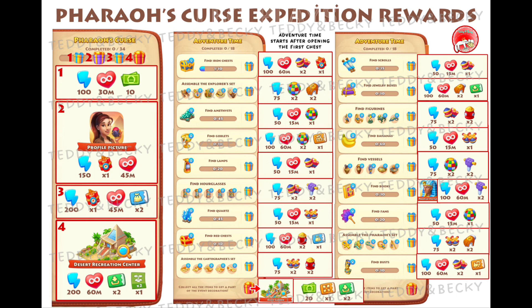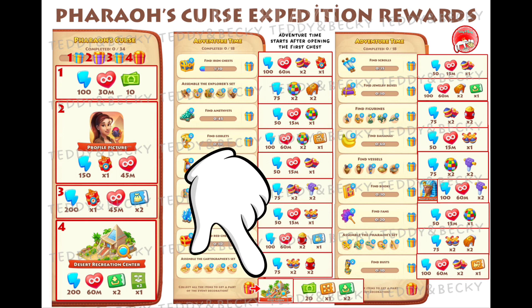Moving on, to the right is the Adventure Time task — there are 18 tasks in total. Completing a task will give you a bit of boost in the event. Complete all the tasks and you'll officially complete the expedition. By completing Adventure Time, you'll also get the second part of the decoration.